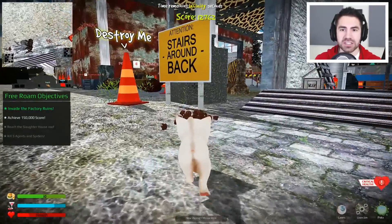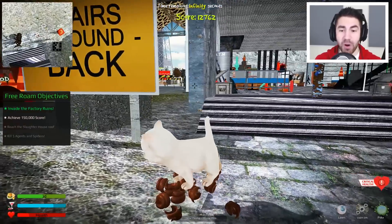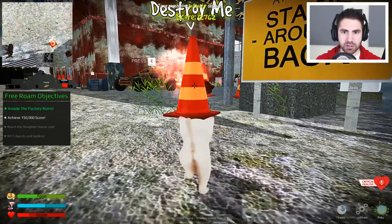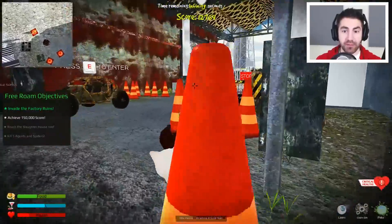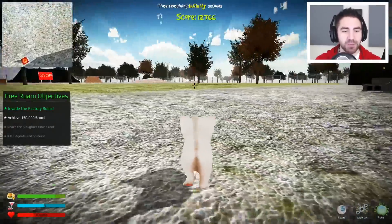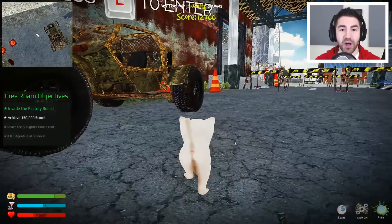Look at all that poop. Attention, stairs around back. Holy crap! Seriously, look at all that poop. This is the destroy me objective — attention, stairs around back. I pooped! I'm not really destroying. Oh, this is food. So the top bar down there: the green is food, the blue is our drink, and red is health. Looks like our health is increasing.